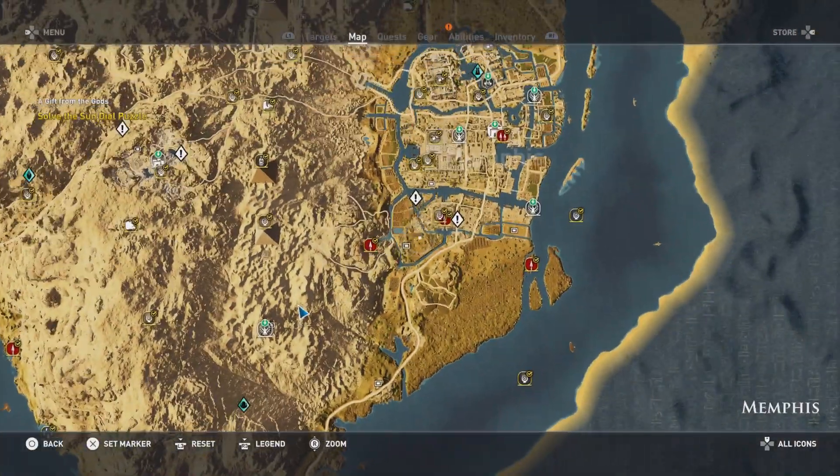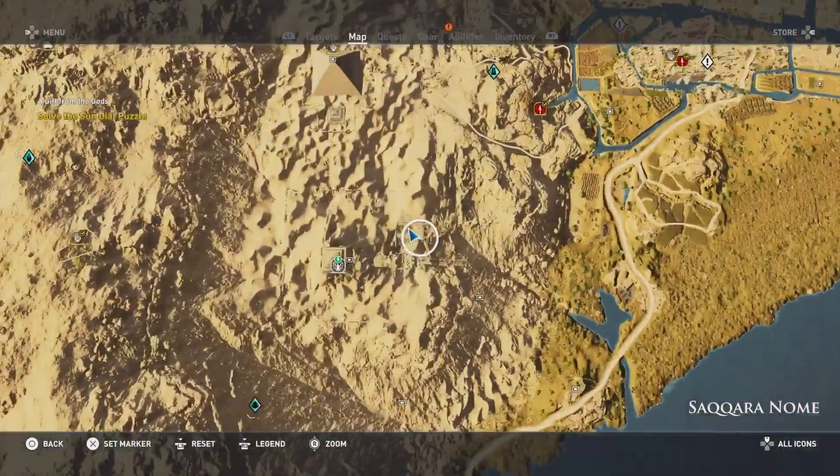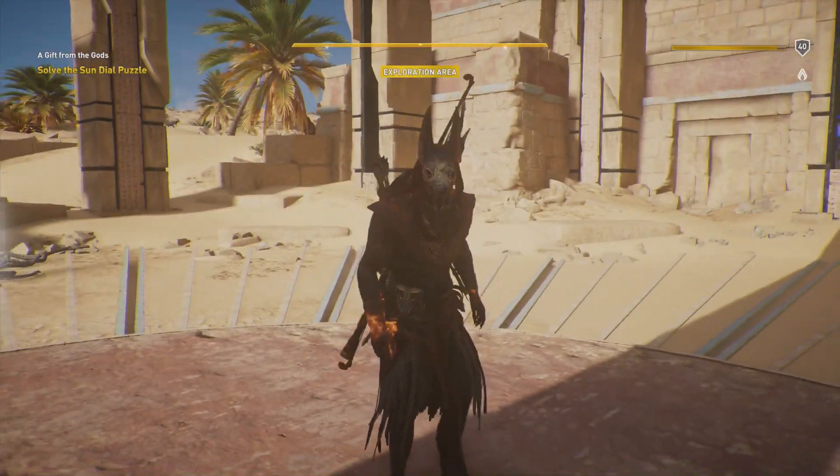This is where we picked it up - the totem or map area is just to the northeast of it, and we've got Memphis over here. So just southwest of Memphis, same area where we picked up the quest, is where you'll find this totem.